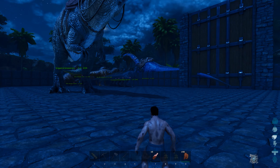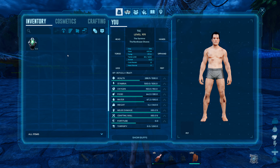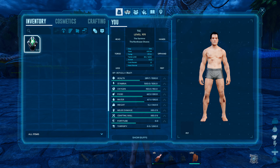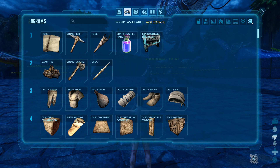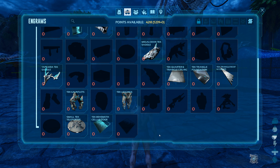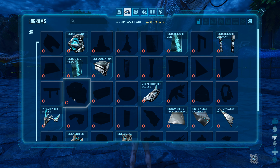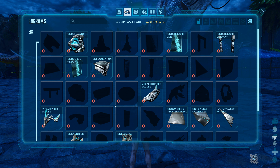We have ascended on Gamma difficulty! So now we have to grind for Beta, and then for Alpha. Let's actually see what we have unlocked. Wait - we didn't unlock anything? So we didn't unlock the generator, meaning the teleports are still useless.